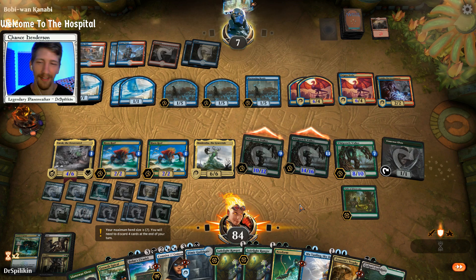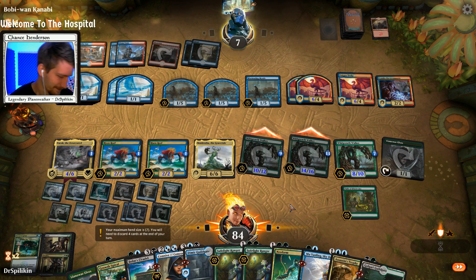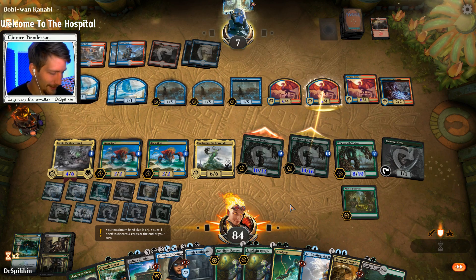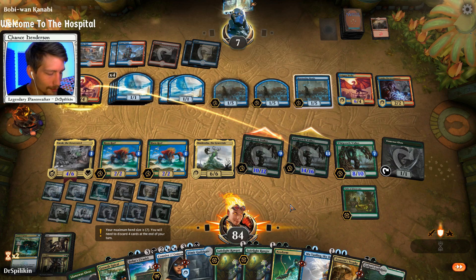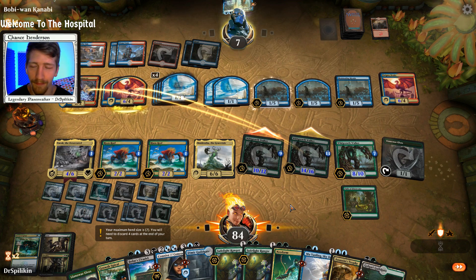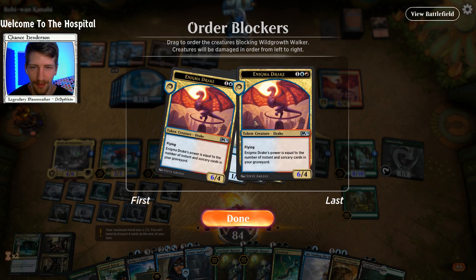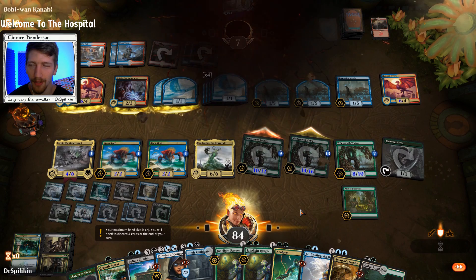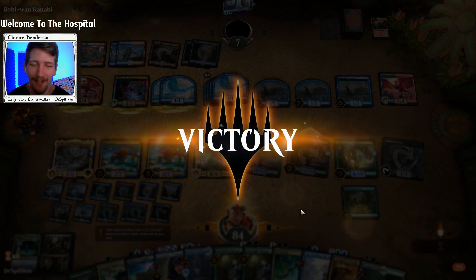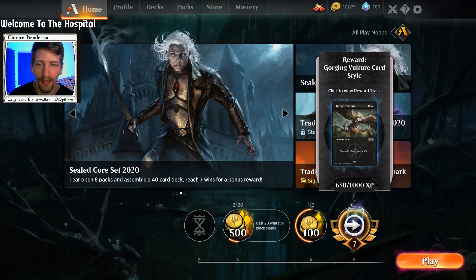Wait a minute, Chance — couldn't I have just played Bolas's Citadel, sacrificed my stuff, and killed them? This is my problem, guys — it's a serious problem, I have a jank addiction. It's caused me to miss lethal many many times. Side effects may include building questionable decks on rare occasions. Let's bring these bad boys to the front — there's the Goblin Electromancer, I don't know the math on it. Bobby Wan Kanabi — great name, great match, it was a fun one. As always, if you enjoyed be sure to leave a like down below, and I'll see y'all either later tonight or tomorrow. Peace.